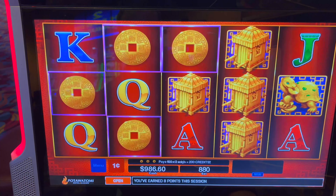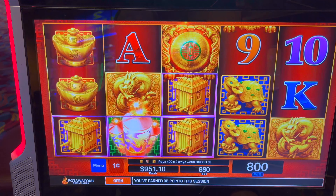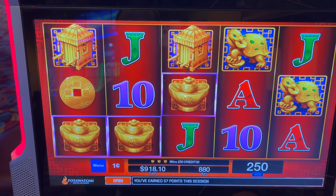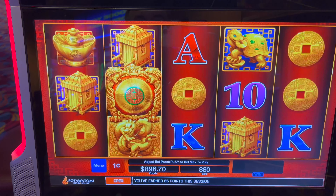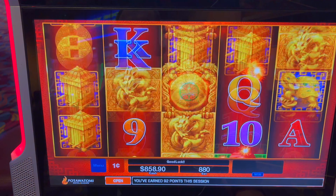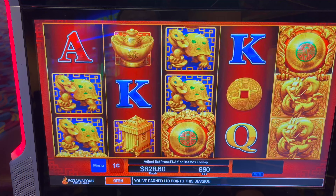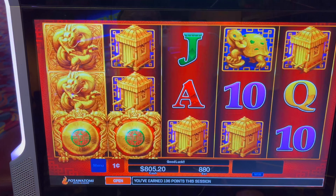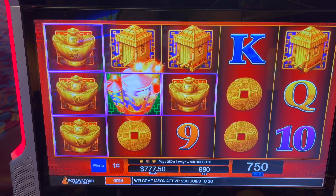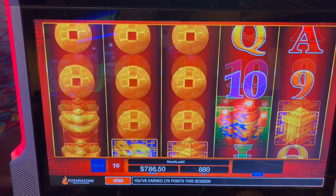Max bet here. $1,000 in the machine. I'm going to go quick spins for a lot of this. The firecrackers could give you an opportunity at one of the progressives. We need three of the gongs and/or firecrackers left to right, three to five, to get us to the bonus round.